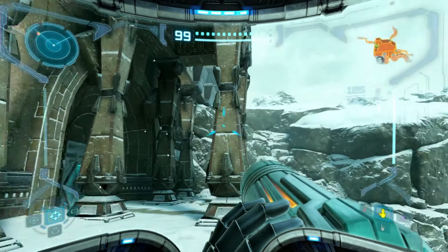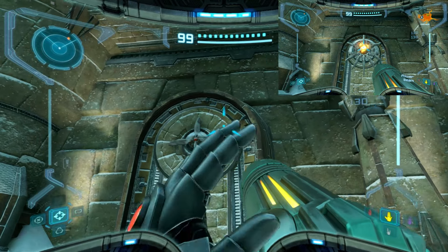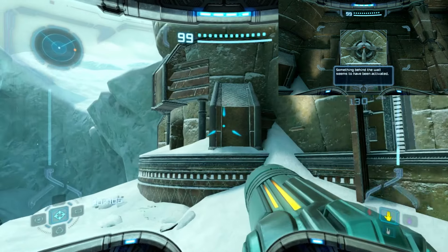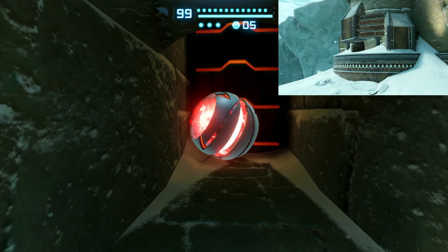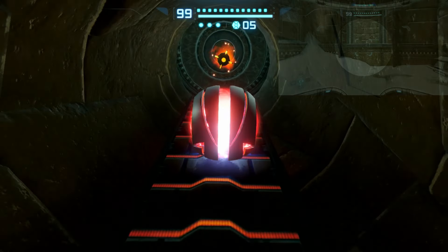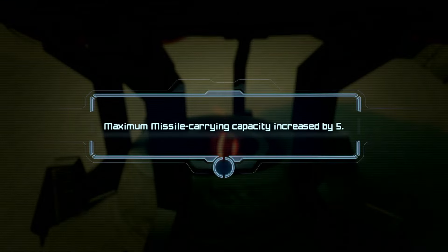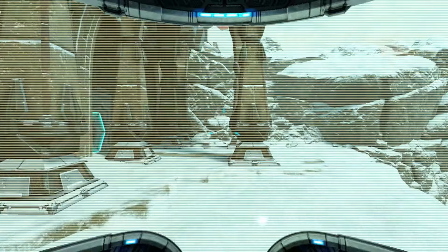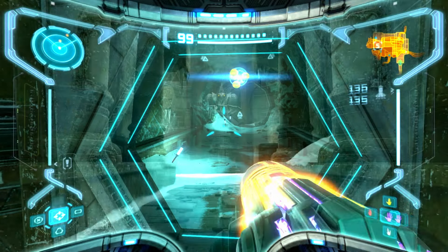We're here in Phendrana Shoreline and there's a little thing for the super missile. This spot opened up — the clue is to go to the shoreline, look near the temple. It's a missile expansion. I was expecting a Chozo artifact but I'll take that. I'll see you when I've collected the artifact, which I believe is here in the ice temple.